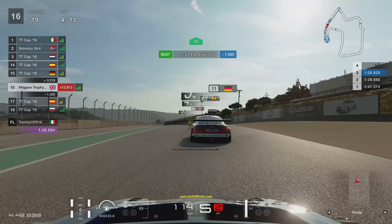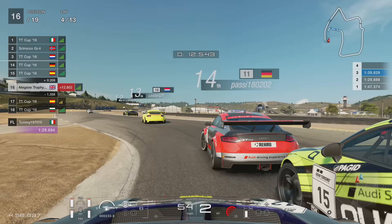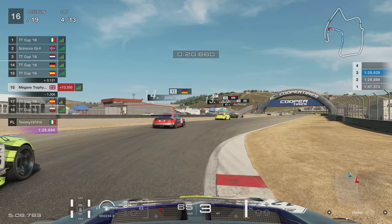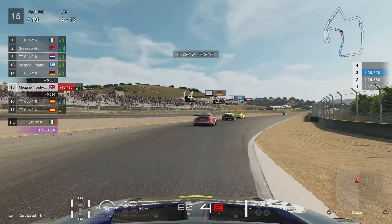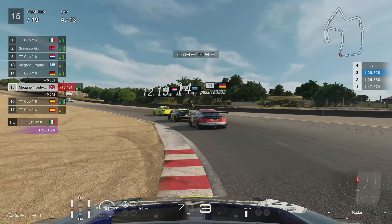It's not looking too good right now if we want first position. The German sends it up the inside of our quadrant friend — a little bit of argy-bargy, he's not very happy with that. He tries to send it but unfortunately ran out of talent and completely outbraked himself going wide. And that was another three positions — so up to P15. My objective for this race is to obviously win it, and trust me when I say this, it really starts to get a bit crazy near the end.